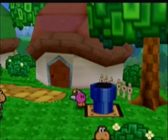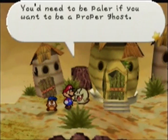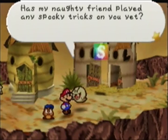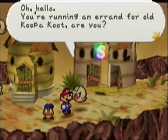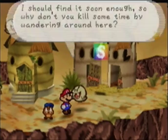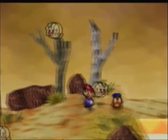So we are going to see a Boo in Gusty Gulch who has a package for Koopa Koot — that's our destination. Let's talk to these Boos. This one says: 'You seem pale? Has my naughty friend played any spooky tricks on you yet?' Then another one: 'You're running an errand for old Koopa Koot, are you? Where did I leave that thing? I wasn't really ready for this. Do you think you can wait here for just a second? Why don't you just kill some time by wandering around?' The Boo goes off to find the package.